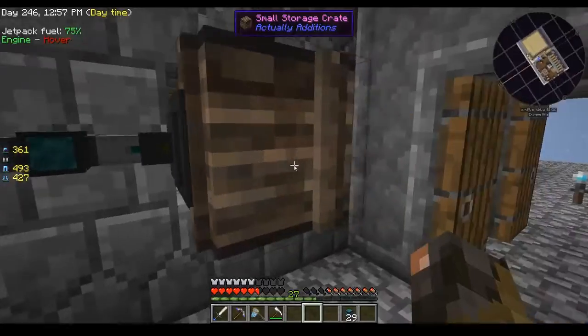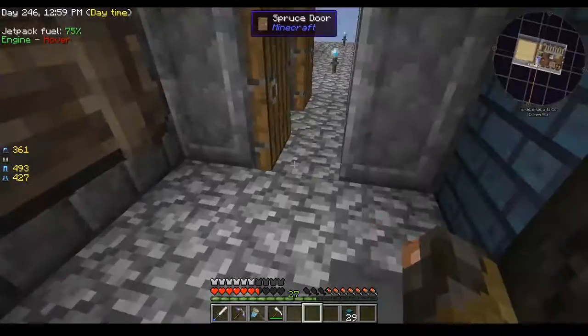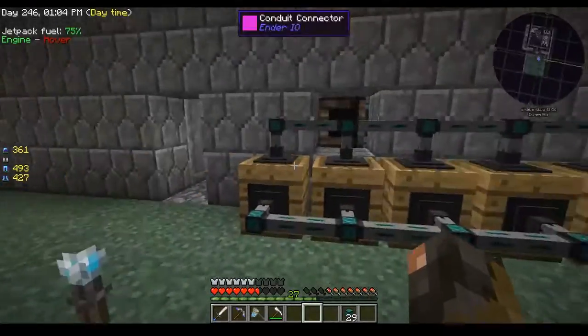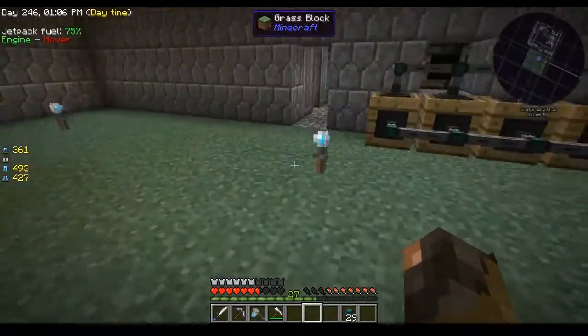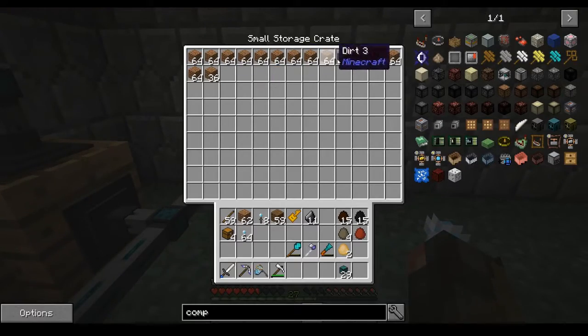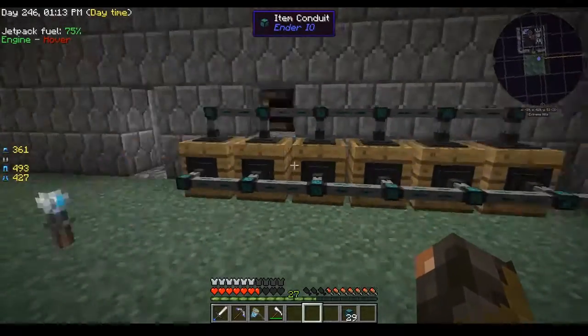And then this is the manure, which also goes into this crate here — which is empty at the moment because we're actually not even producing enough to keep up. Then that goes into this room, which has a nice grass floor. I've got my wooden barrels here — this is my dirt production system.